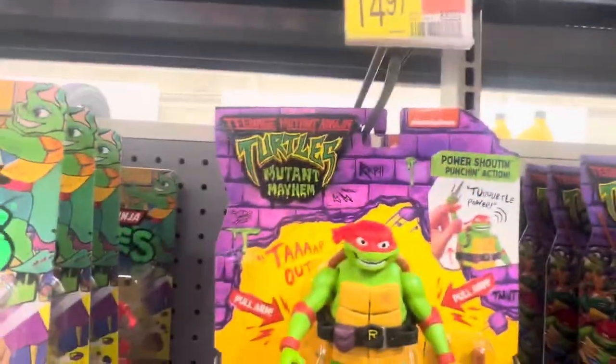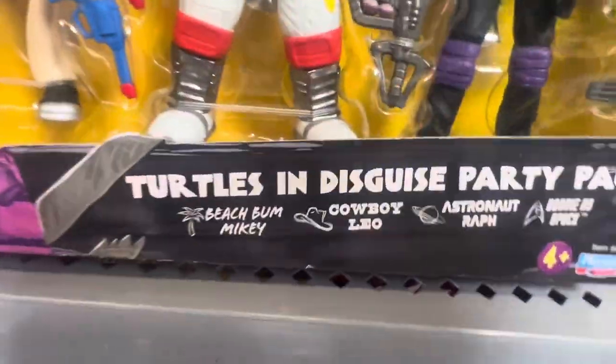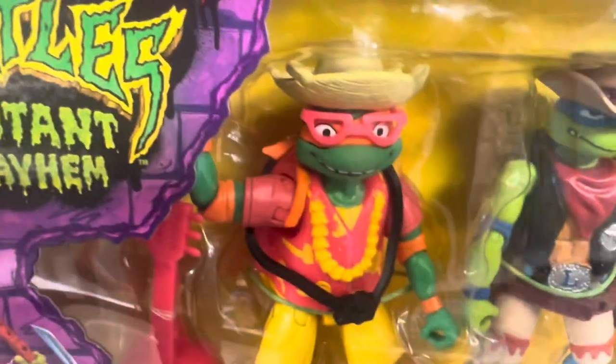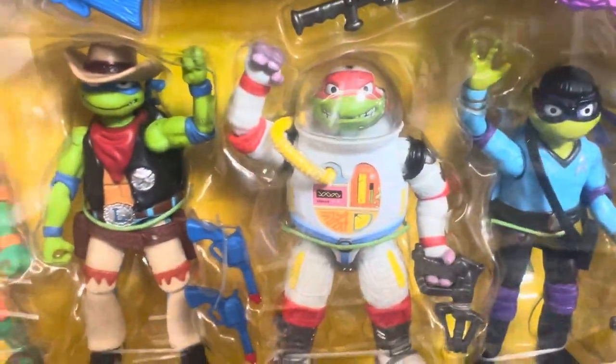All $14.97 each here. There's a Cheats Mitten and Turtle vehicle cycle here at $24.97, with Raphael of course. Here's the whole set — the Turtle in Disguise Party Pack, also $24.97. Disguise set includes Donatello, Raphael, and Michelangelo.